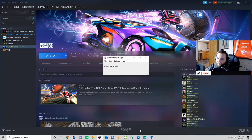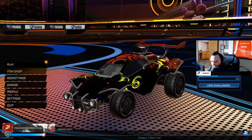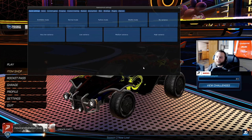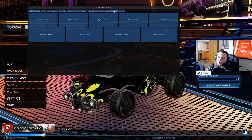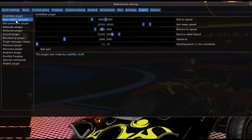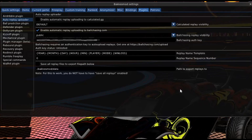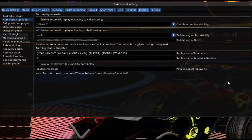Now that we've got that token, go ahead and X everything out. Open BakkesMod if you haven't already, then launch Rocket League with BakkesMod — mine just injected. BakkesMod is open, so we're gonna open it. In Rocket League, hit F2 to open the mini menu for BakkesMod. From there, go to Plugins, and there's a section under Plugins for Auto Replay Uploader — click on that.